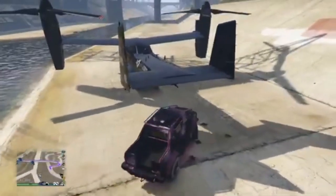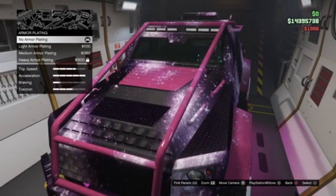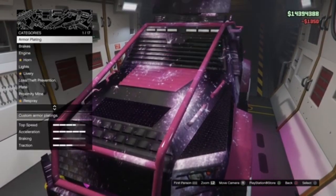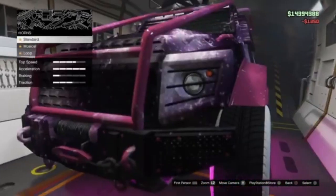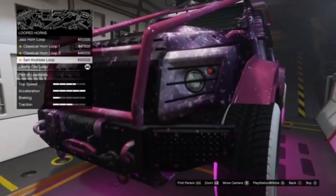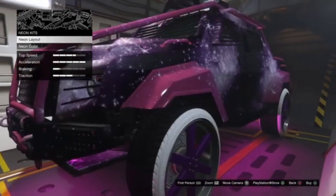Once you're at your Avenger, MOC, or Los Santos Customs, all you need to do is change one thing on the vehicle. It does not matter what it is — this is only so that the vehicle will get saved. If you do not do this, the vehicle will not be saved and you'll lose it. As you guys can see here, I'm just going to change the armor plating on the vehicle. And now all the other modifications from my other vehicle are transferred onto my Insurgent Pickup Custom.